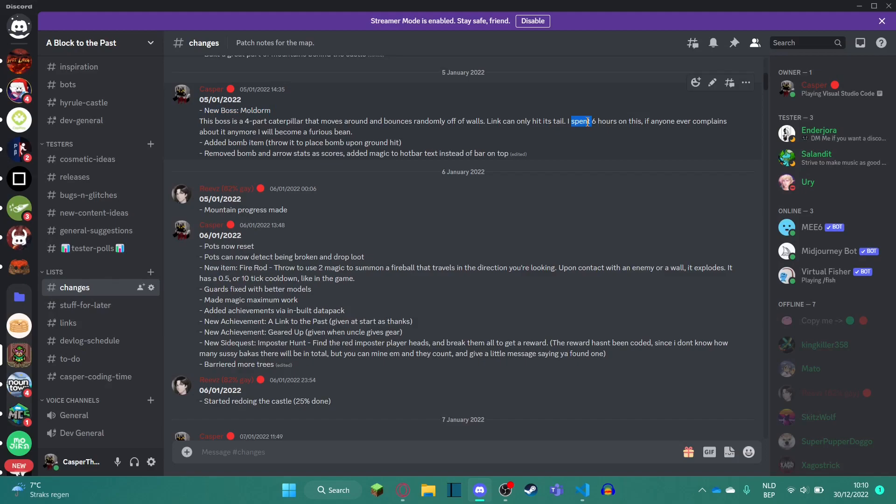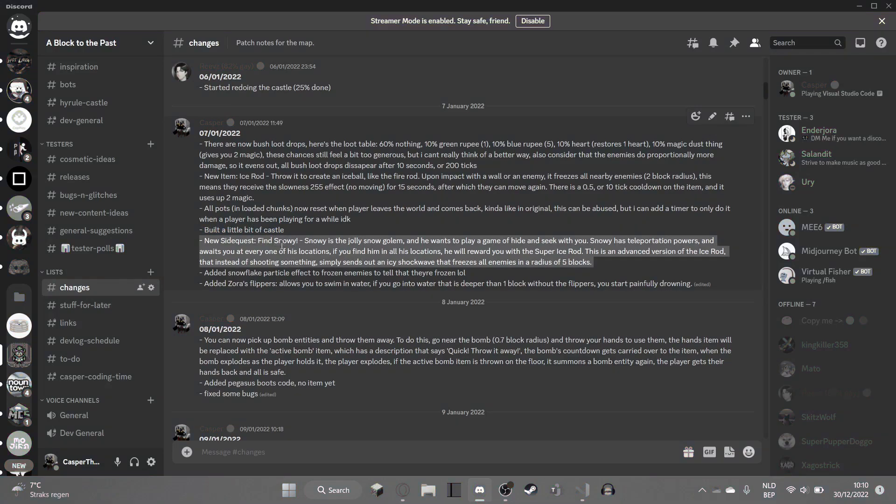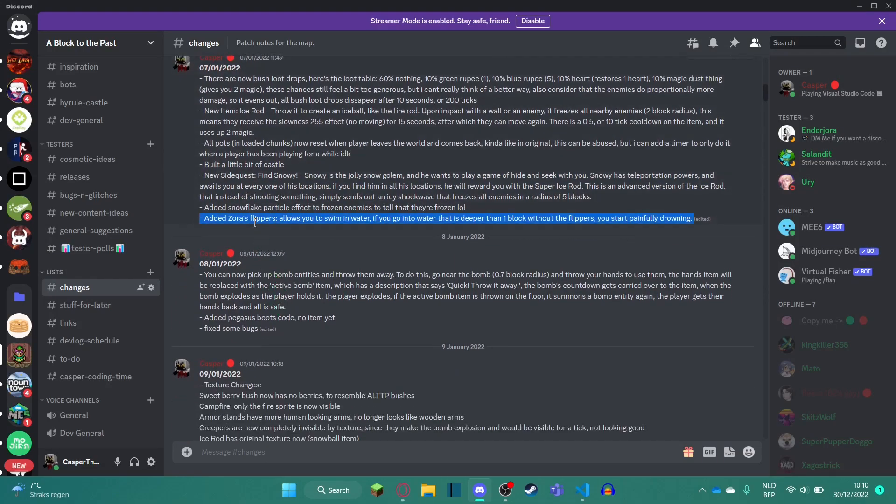I also added Moldorm here — I spent six hours on it and ended up scrapping the entire thing because it was way too buggy. I recoded him a couple months ago. A lot of the early stuff got removed, meaning I did a lot of work for nothing. But that's because I was learning, and after a while I realized my earlier implementation was terrible and I could do way better. I also stopped focusing on enemies and moved over to items, which are just way easier and I had more experience with them.